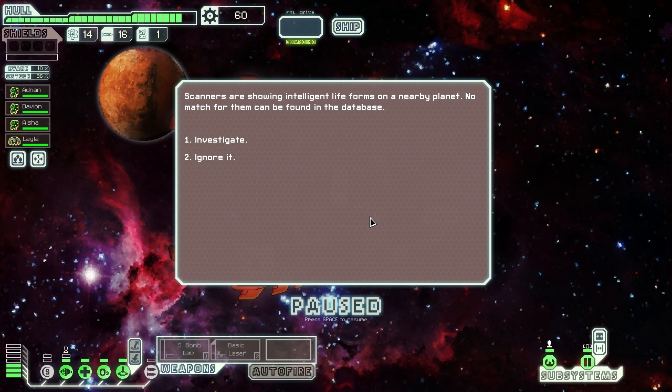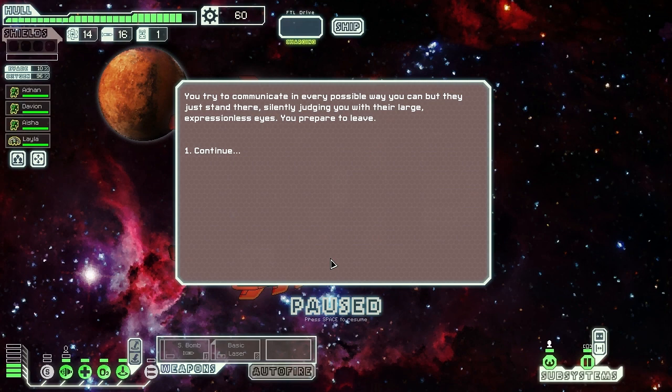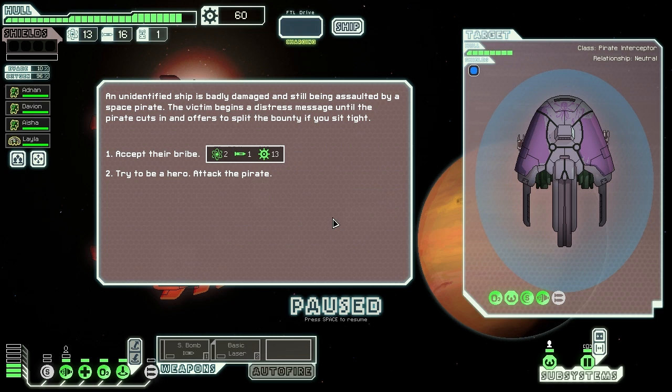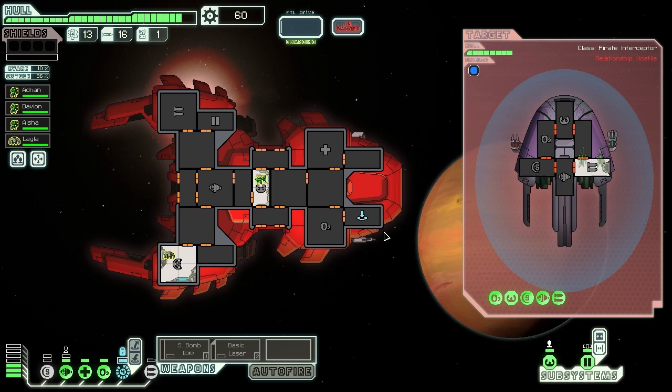A scanner showing intelligent life - let's investigate. We land a small shuttle and find six-legged horse-like animals. They're not really doing anything, so we'll just jump away. There are new events, new things to find, and new systems to explore. An unidentified ship is badly damaged - they want to bribe me. Let's try to be the hero, attack the pirate, and beam aboard their weapons bay.